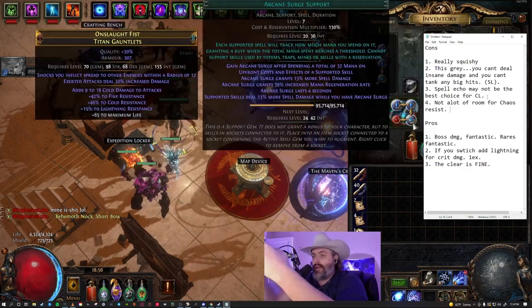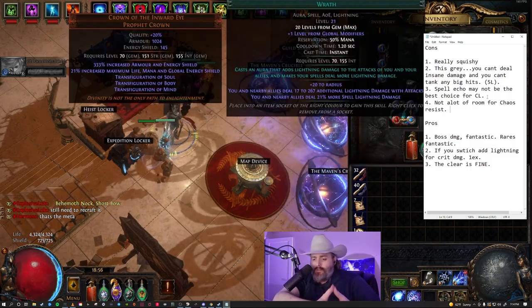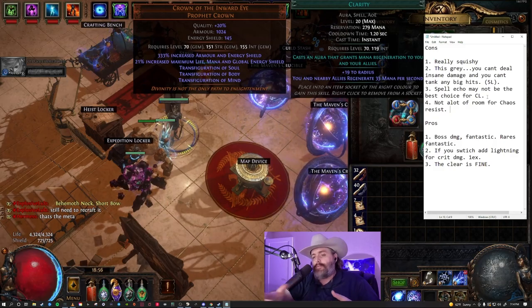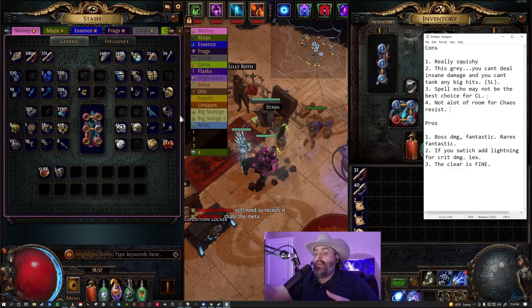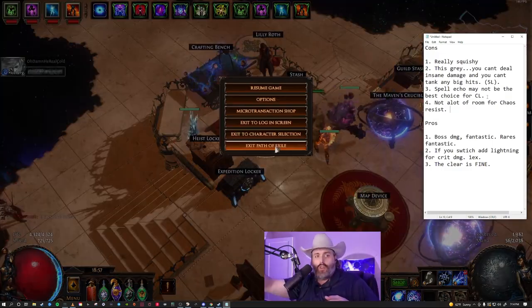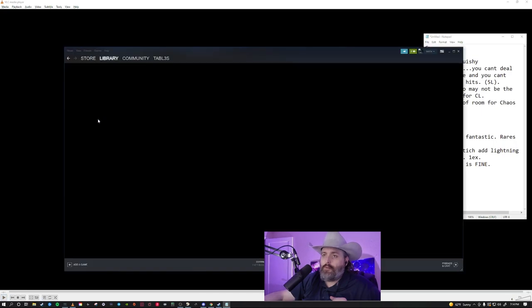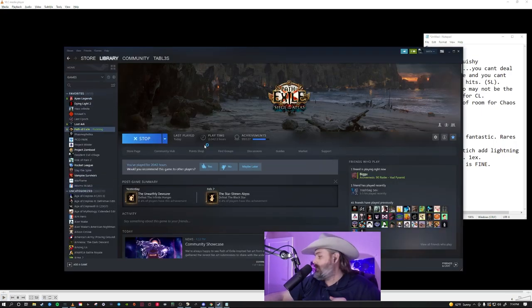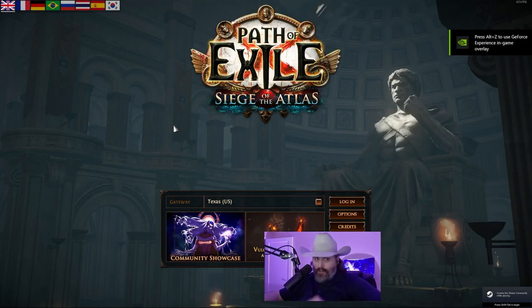It's a glaring issue with the build — once you hit maps there has to be a change in your process, and once you get to a point you can switch to full-on damage because you'll have the currency for it. That's kind of where we are with the build. Let me open up PoE and show you where I'm at with my gear — I've had a lot of connection issues today unfortunately on the Texas server.